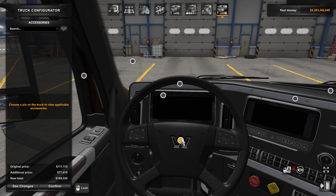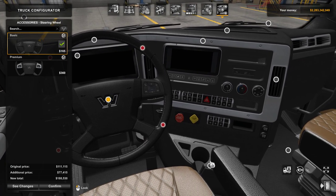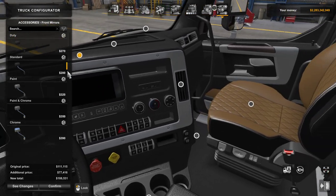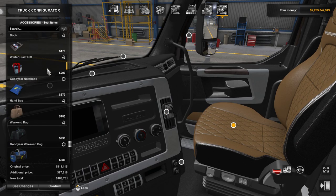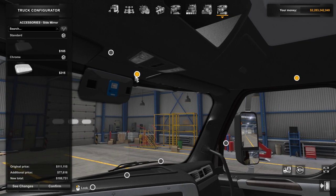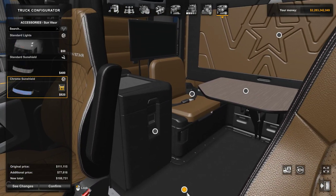Inside, you have two steering wheels — the premier and the basic. You have options for your cup holder for drinks, mirrors, and air freshener. You have all your cab accessory pack items from SCS — all of this is included inside your Western Star.